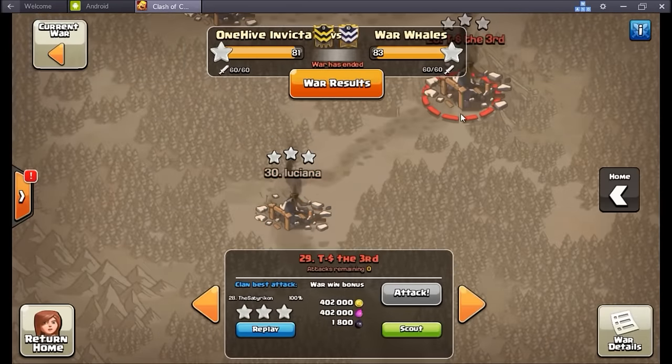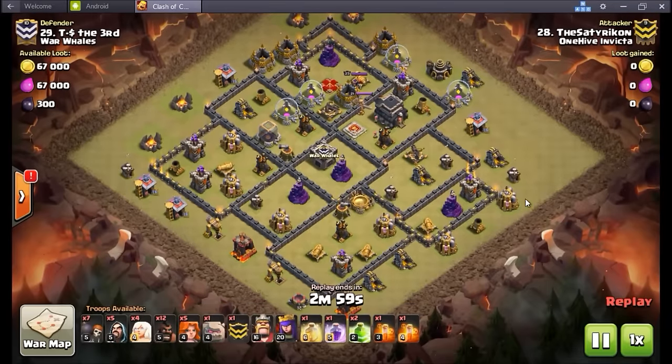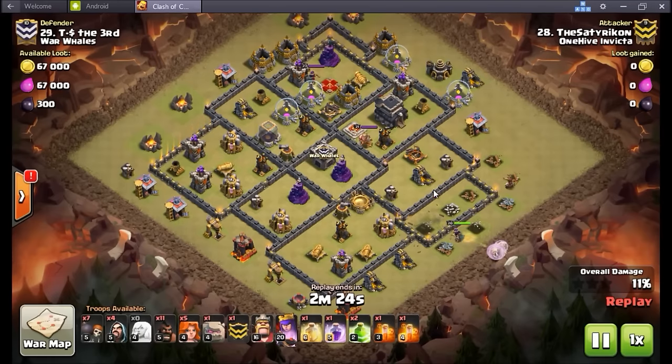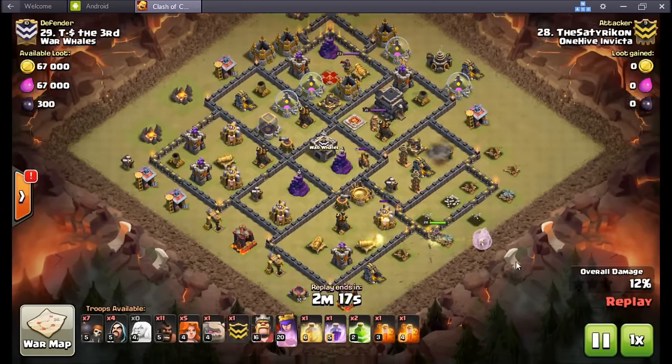Let's look at a saddy attack going in here — brings a queen walk from about the three o'clock. She's going to take care of basically the three o'clock to six o'clock section via this walk, take out the CC and pull it over to her. Once all of that is taken care of, he's going to send in a standard issue bunch of valks with the golem and jump spells. Nice clean jumps into these compartments, coming in from eight o'clock, right up into the hero compartment.